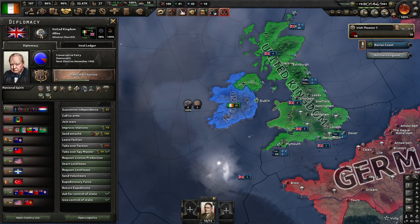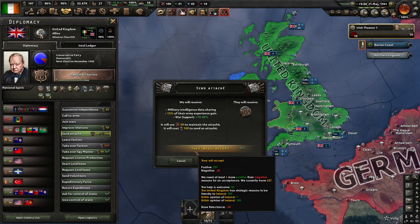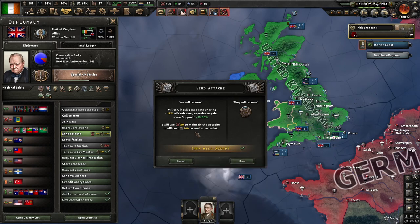Let's see if I can send an attaché — they're likely to support because it could help, providing planning speed to them. Their divisions would be a bit more organized. We gain some extra war support plus experience gain.